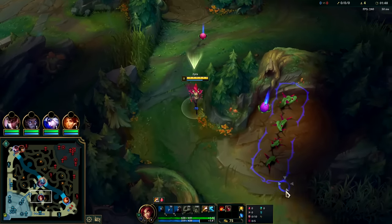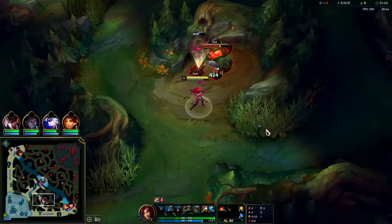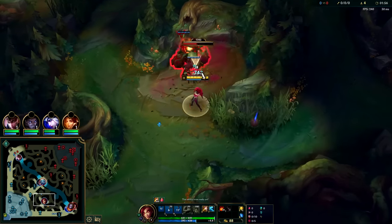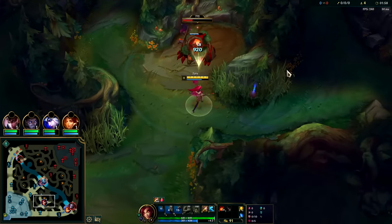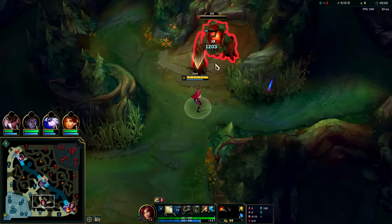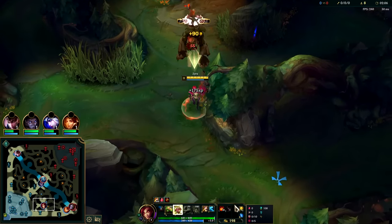I think I missed my Q on the Red Buff - is what it is. There's that extra plant there - bad RNG. I'm not going to Smite it because it's already well below 600 health and we have that plant there, we're full health.